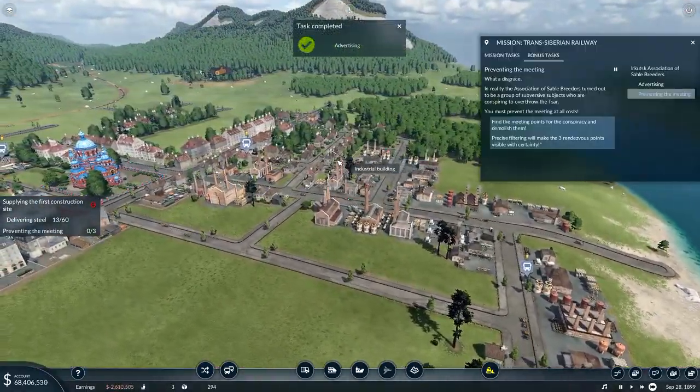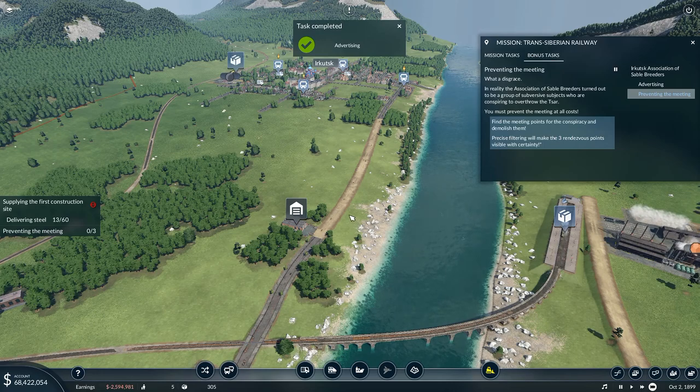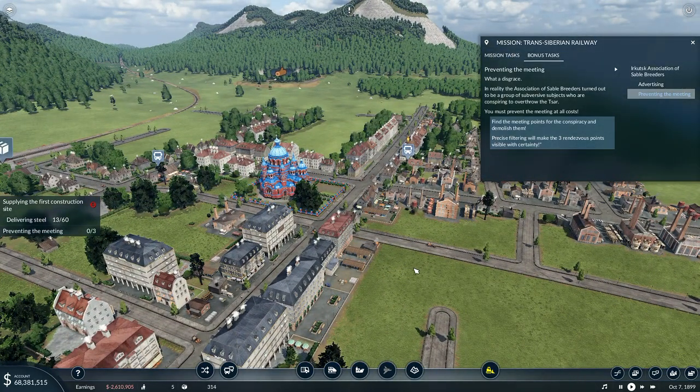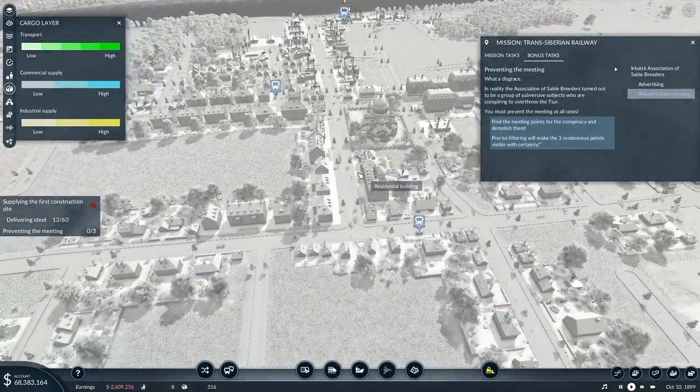In a new quest: the Association of Sable Breeders turned out to be a group of subversive subjects conspiring to overthrow the Czar - you must prevent the meetings at all costs. Find the meeting points. The conspiracy - precise filtering will make the three rendezvous points visible with certainty. Let's start off with land use, track speeds, limit destinations, cargo stations, traffic, emissions, layer HUD icon, cargo - I've got a cargo layer over here but it's not really showing anything.